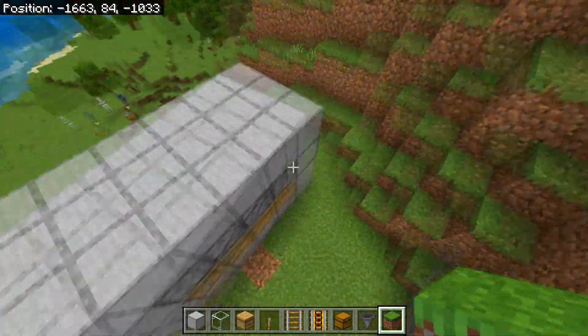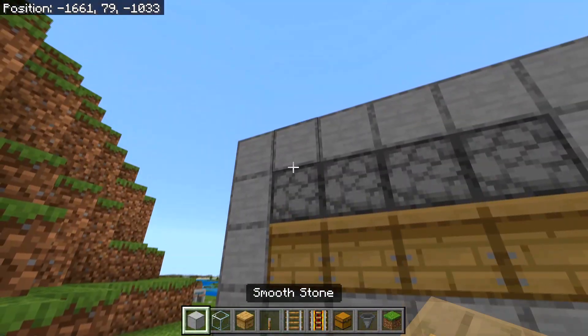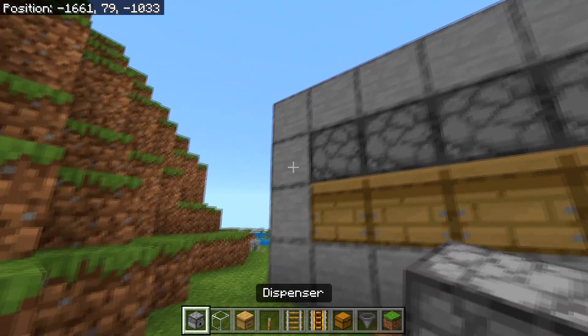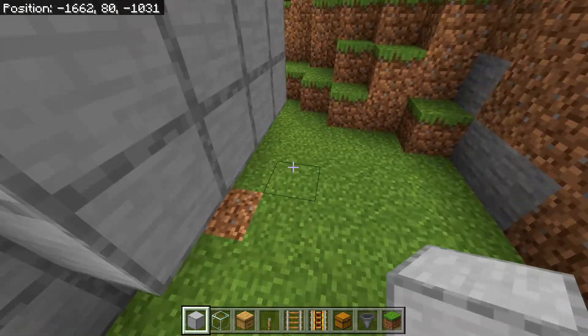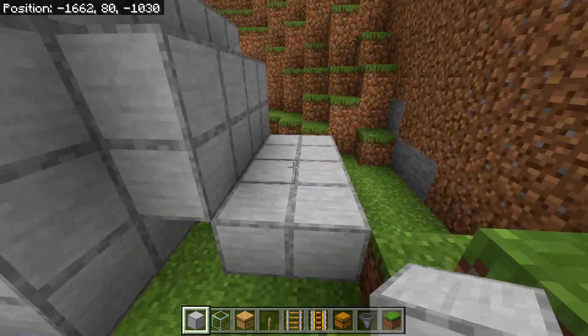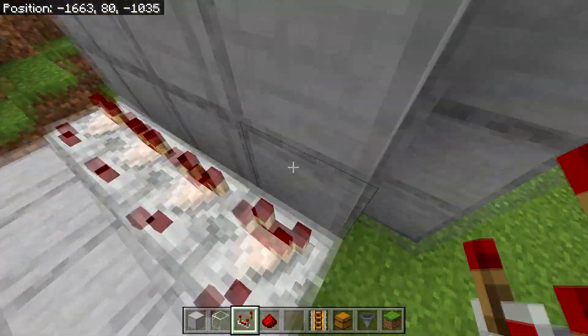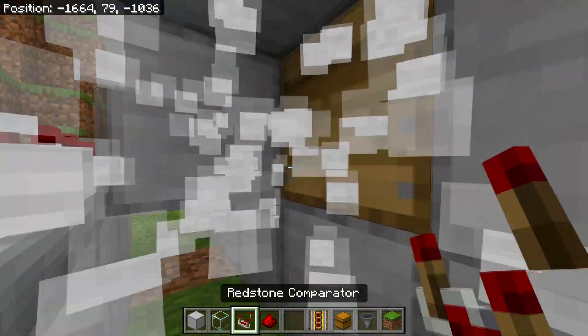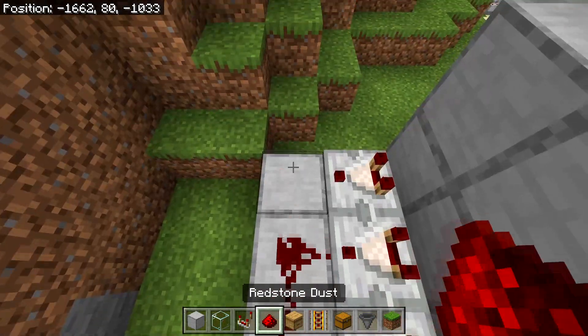Then after done that you will need to build the redstone. To do that you will need to head to the back of what we have so far, and then you will need to place a block behind the beehives along with also behind the dispensers, just like this. Then after done that you will need to go one down and one out, then place a two-block-long row on the ground. Then after done that you will need to place four redstone comparators going out from the first block we placed — this should be pretty much in front of the block that's behind the beehive, just like this. Then you will need to place four redstone dusts right here.